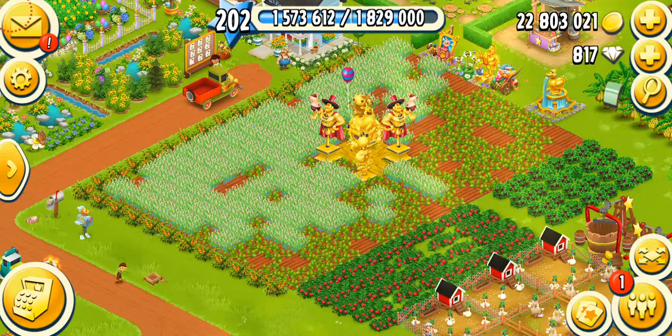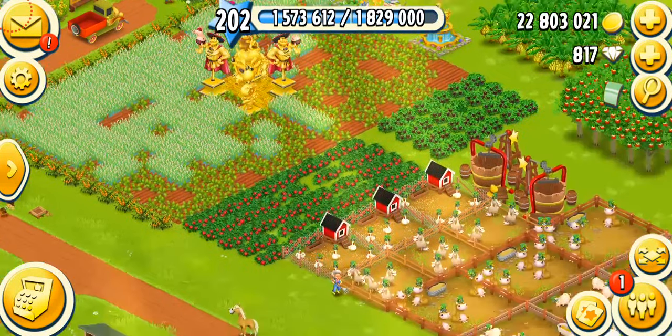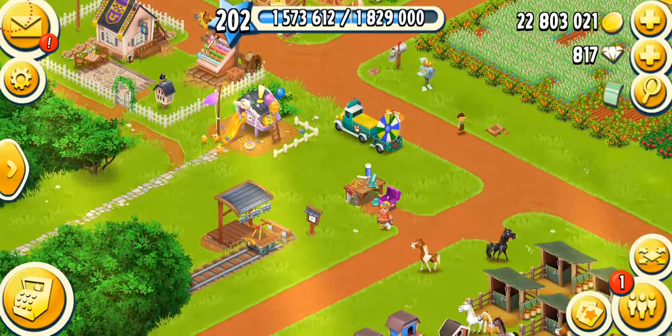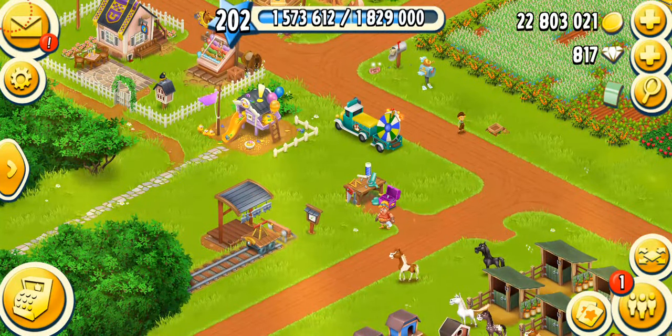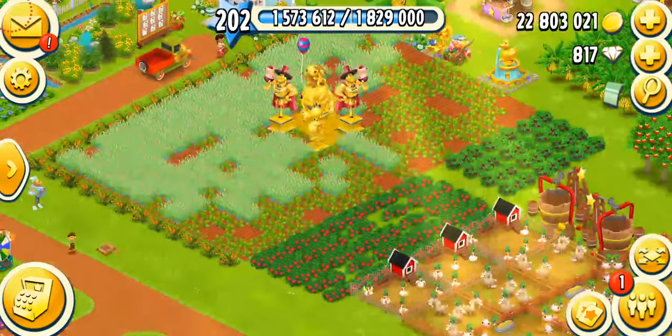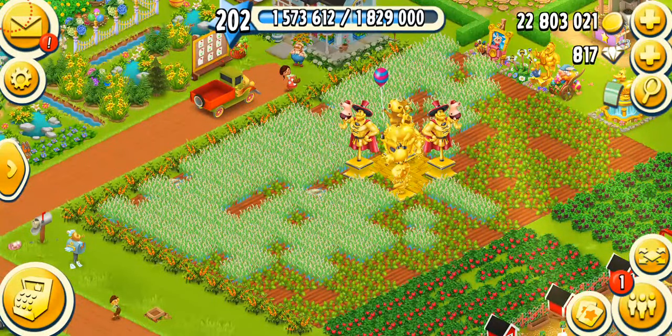Hey farmers, what's going on? Welcome back to another Hay Day video. Today's video is going to be a little gameplay on level 202, and I'm also going to be collecting the brand new hat from the Farm Pass Season 17, which is the umbrella bowler hat. I'm going to dress up my animals and so much more. So let's get started with our gameplay.